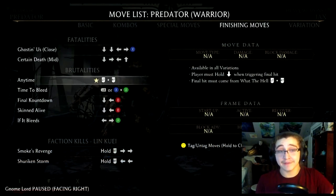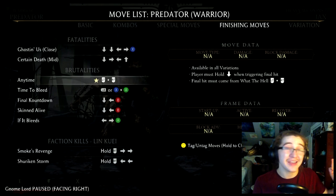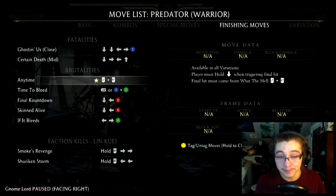First up we have the Anytime Brutality. In order to perform this brutality you can be in any one of Predator's variations. What's key to doing this properly is you must hold down when triggering your final hit. Not simply performing, but exactly when you go to trigger your x-ray, you want to make sure you're holding down. Your final hit is going to come from the x-ray.